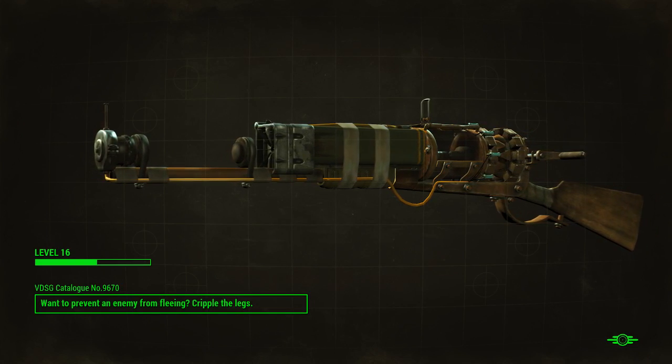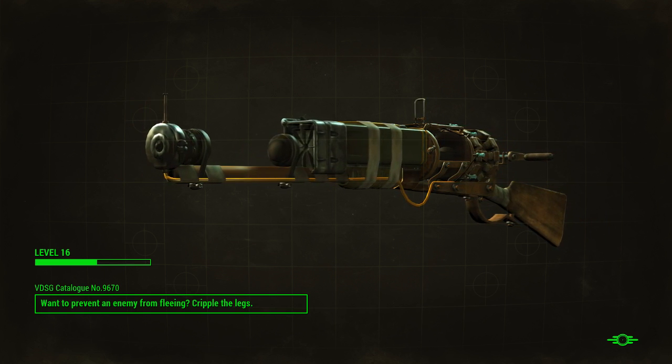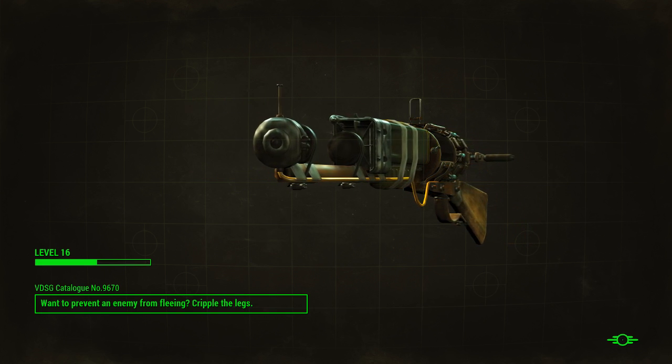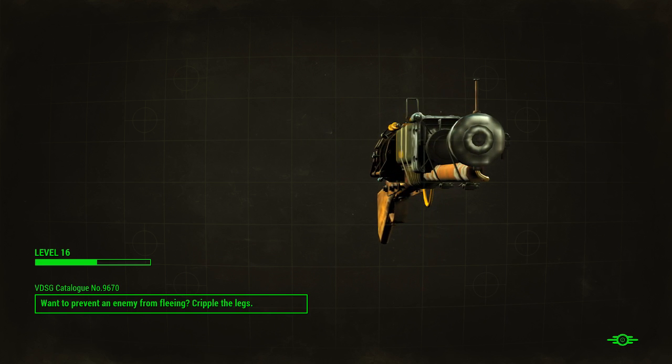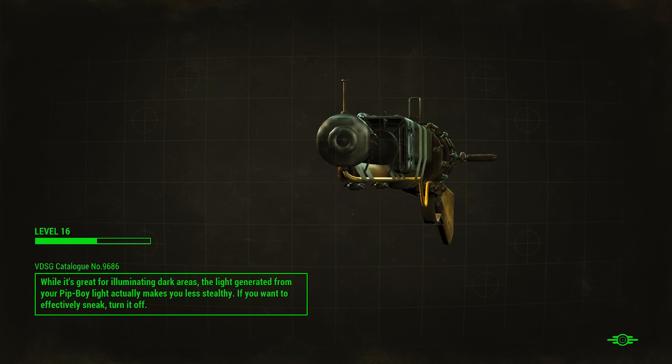Kill ourselves some forged. Oh, I'm level 16 — I thought I was 17. Huh. Oops, my mistake. Alright then. Hey look, it's the Minutemen gun. Yay.